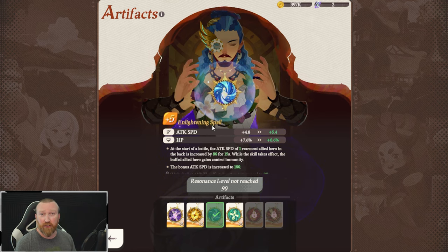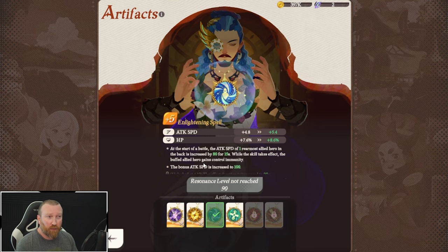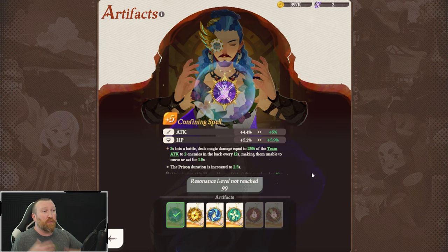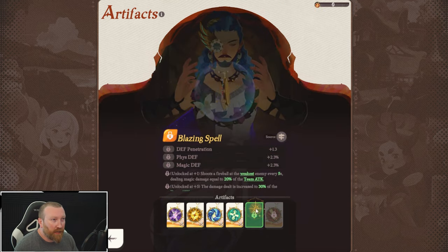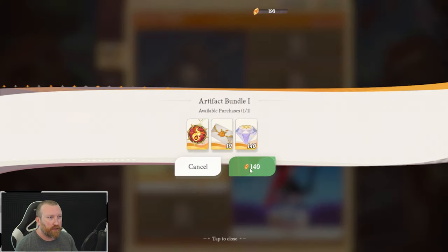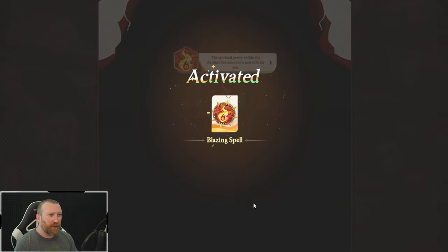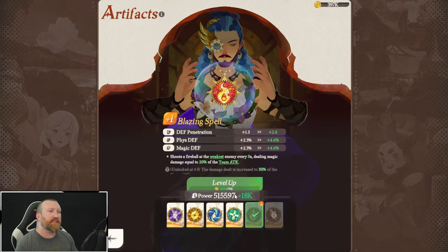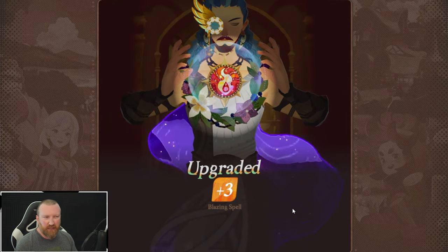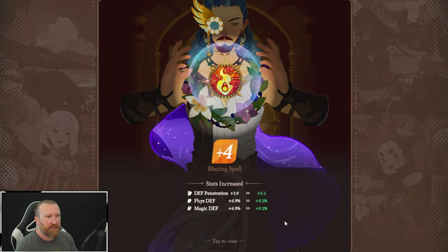Enlightening Spell, which you get very early on, is a nice counter to enemies using Confining Spell in PvP, because one of your heroes will have control immunity and the confine effect will not take place — they'll still take damage, but won't be affected. As for Blazing Spell, it has defense penetration, physical defense, and magic defense. It shoots a fireball at the weakest enemy every five seconds dealing damage equal to a percentage of your team's attack. It just turns out to not be anything great — maybe on the Snow Stomper boss it might be worthwhile. We're going to activate the Blazing Spell as well so we have all of them and test it out today.